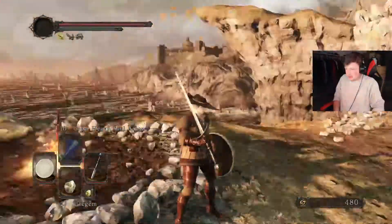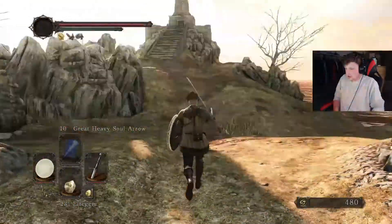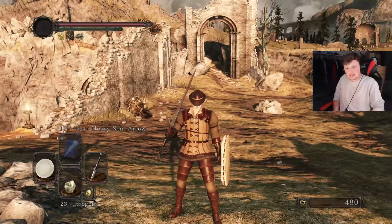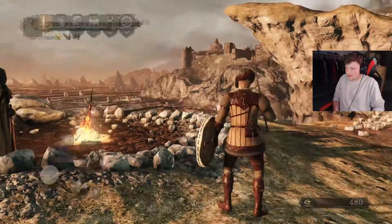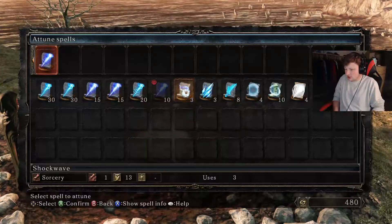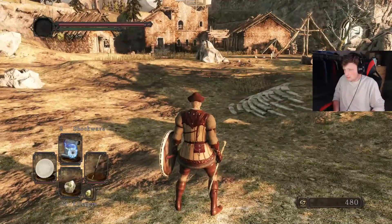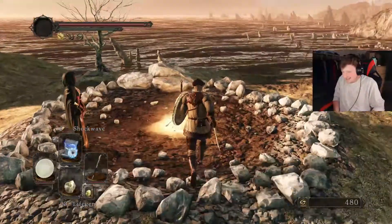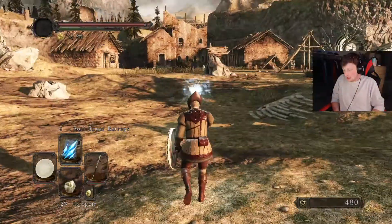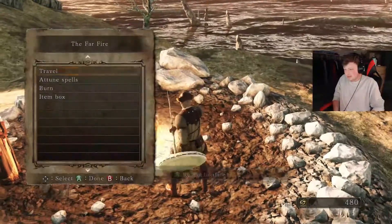This might be a little bit of a shorter episode, but there's no point in starting Huntsman's Copse. This was episode 10 of Dark Souls 2: Scholar of the First Sin. If you enjoyed, please like and subscribe. Actually, to make this a little longer, let's test some miracles and sorceries. Let's try Shockwave — okay, that was kind of boring. Soul Barrage — okay, Soul Spear Barrage, it's like a mini Soul Spear. Let's try Magic Weapon — eight uses.